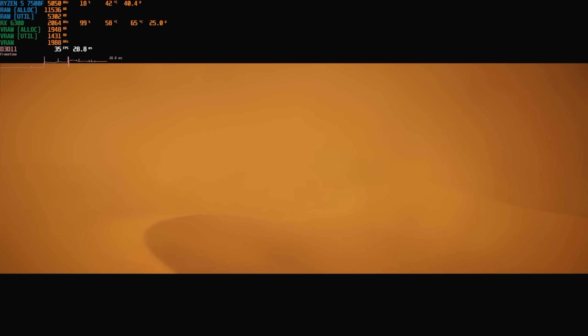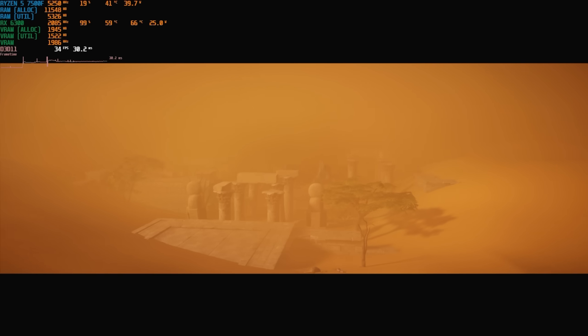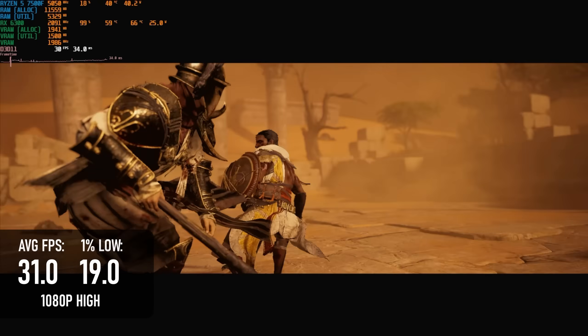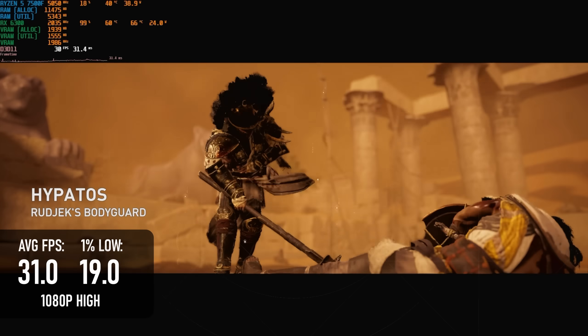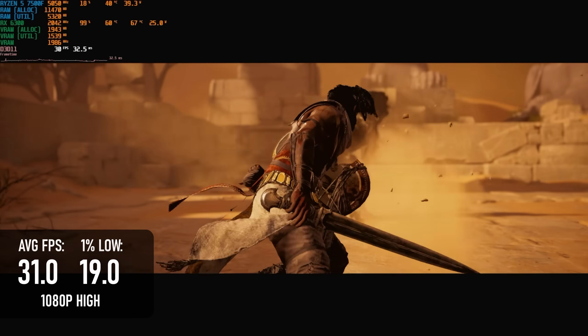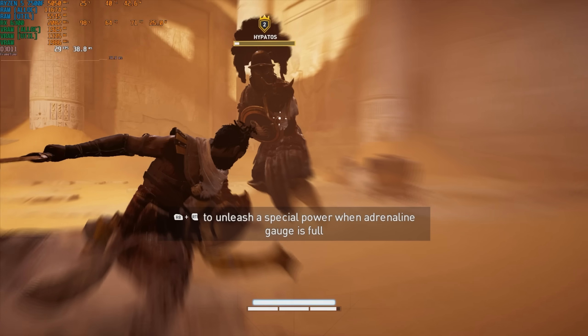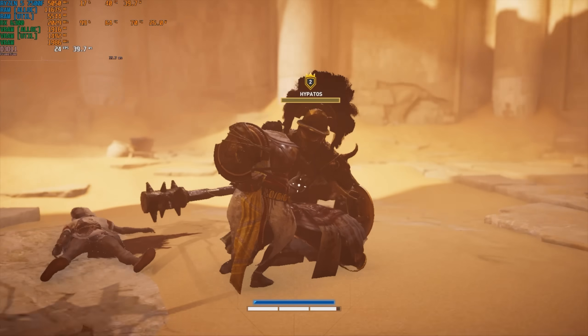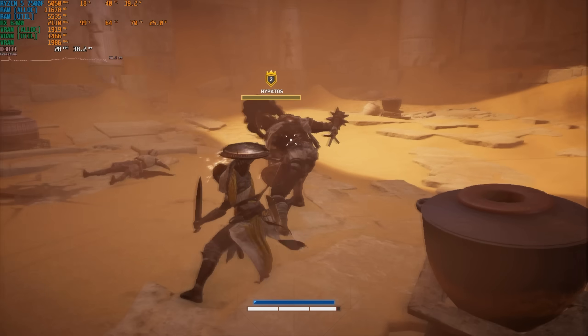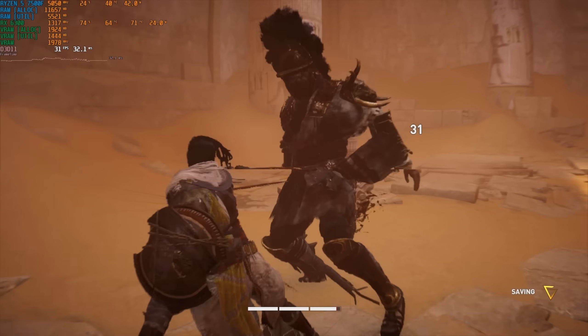At the medium preset, 1080p resolution, and unlocked framerate, Assassin's Creed Origins is giving close to a console-esque experience — except that it feels like an absolute mess to play. It breaks past 30 FPS some of the time, but it's also stuttering all over the place. Putting in a 30 FPS limit helps, and would certainly be my choice for playing on this setup, but I feel like dropping below 1080p would be the best choice.